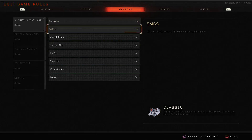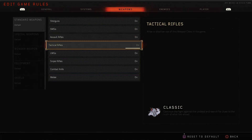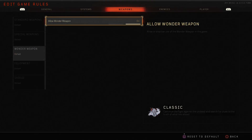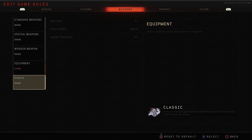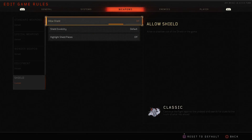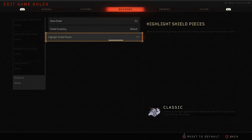For weapons, you can disable each weapon class so players straight up can't buy it — great for challenges like snipers only. You can allow or disallow special weapons, the ones equipped to your class, and configure how fast they charge — from five times as slow to two times as fast. Wonder weapons on or off, equipment on or off, and you can configure equipment charge speed since equipment recharges over time rather than resetting each round. Finally the shield — on or off — and you can configure its durability to double, half, or default. You can also enable highlight so shield pieces show through walls.